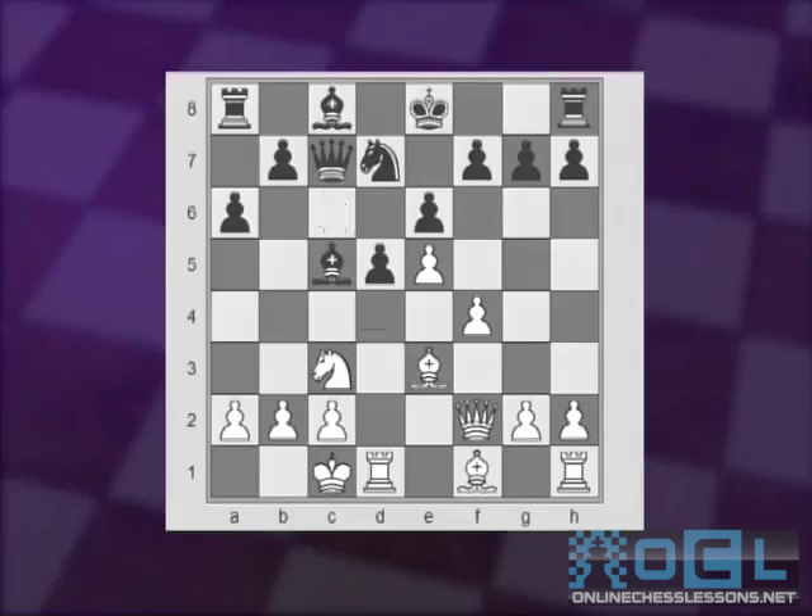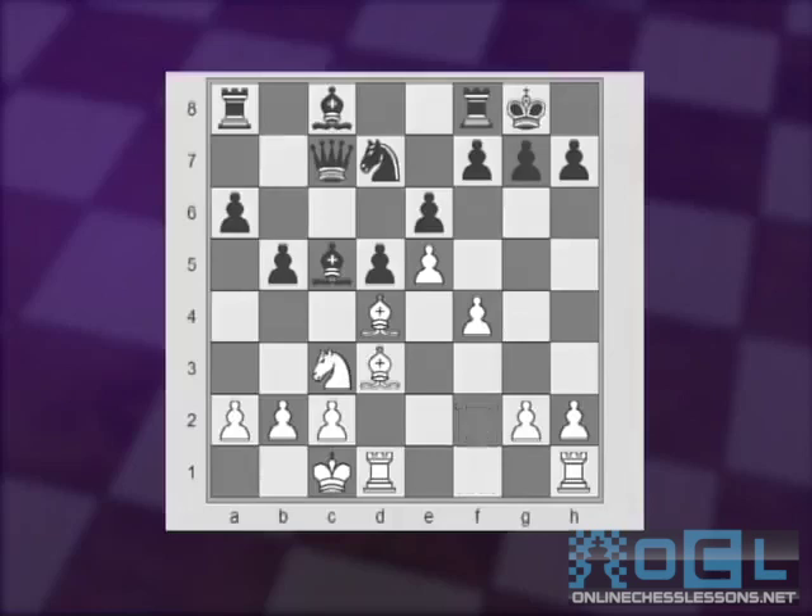So before any knight jumps, White may need to play Kb1. Black would take on d4, bishop takes back, castles, Bd3, b5, Qh4 threatening checkmate, h6, and Ne2 protecting the bishop. That was a very nice game between Kramnik versus Radjabov in 2003 that you may want to look at. White is slightly better here.